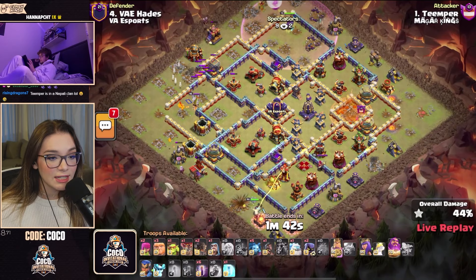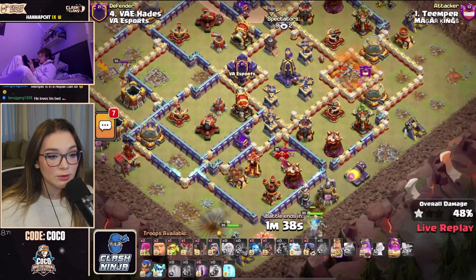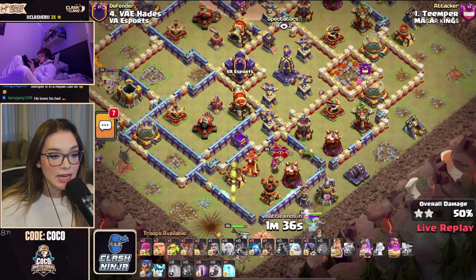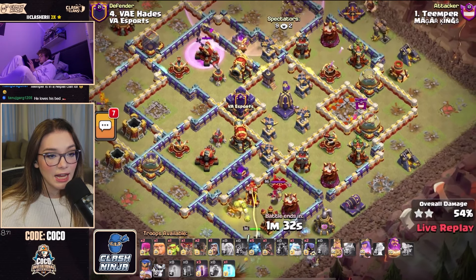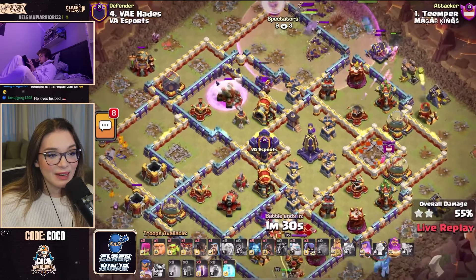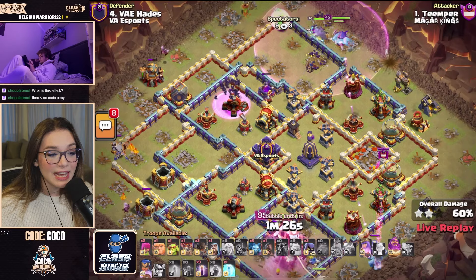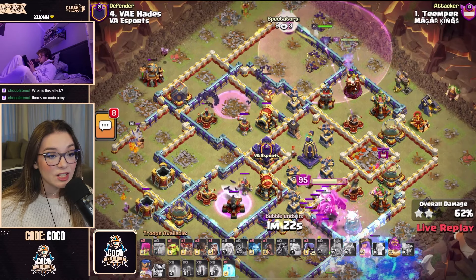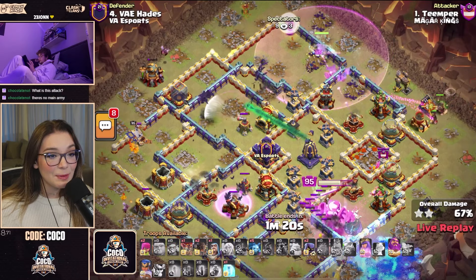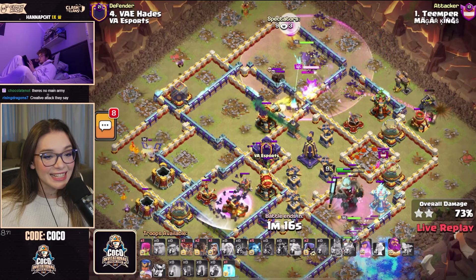Now we've got the King on the south-hand side for a bit more funneling. The Queen is also coming in on the right-hand side for more funneling. The King's going to go for the Multi Inferno and the Queen's going to hopefully go towards that right-hand side. There is a Bat Bomb placed over the Scattershot on the left-hand side, so he's eliminated all of the splash damage and is holding on to the Freezes for the remaining one. He also held some more Bat Spells and is doing a double Bat Bomb on this base.